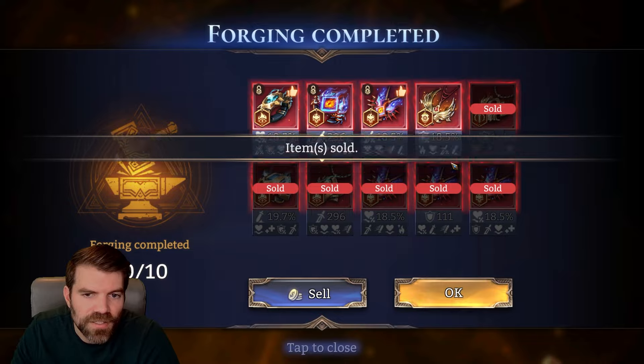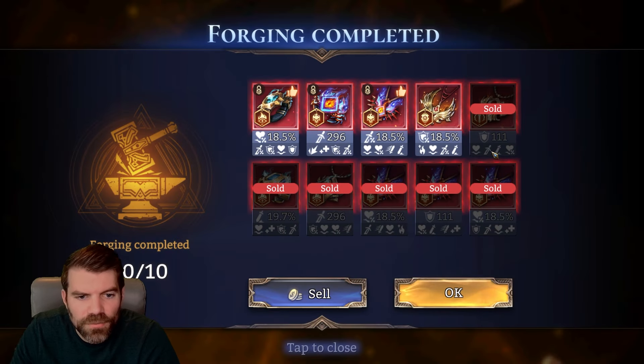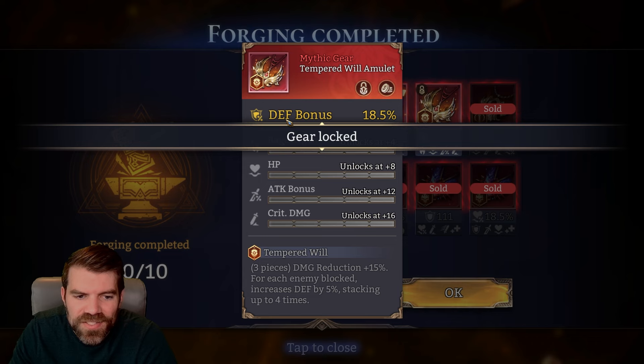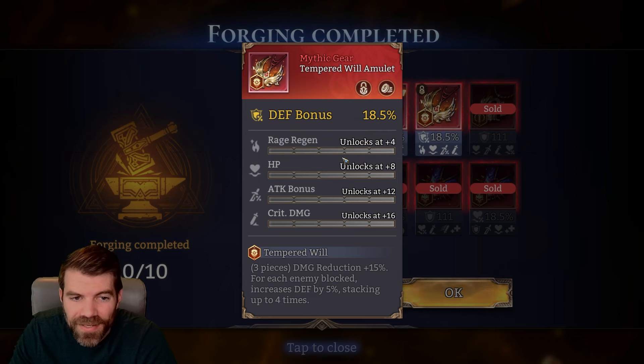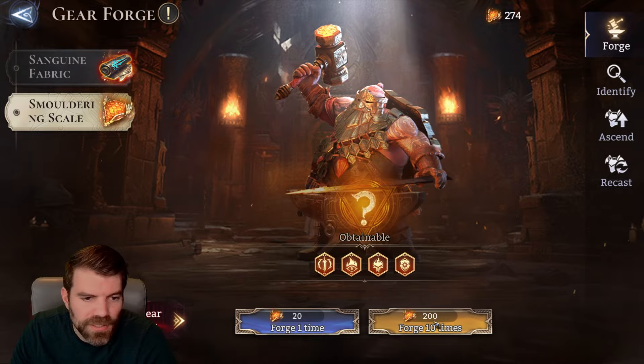HP with literally nothing. Defense with rage regen — did I just get rid of one I wanted? Oh no, this was the damage set I thought I got rid of — the tank set with HP main — but it was the damage set, okay, that's good. Defense rage regen — we'll keep that because it's a defense main stat, it's a defense set and it has rage regen.